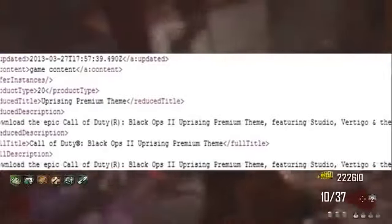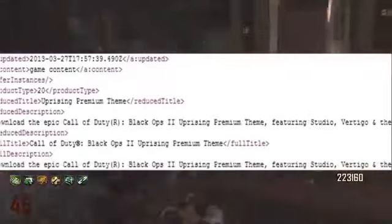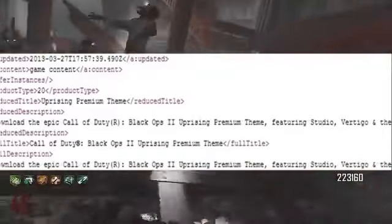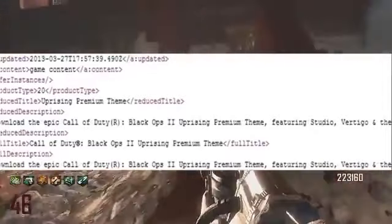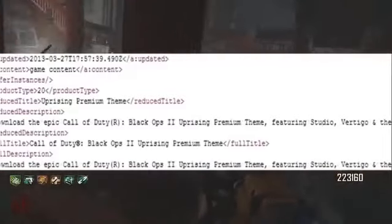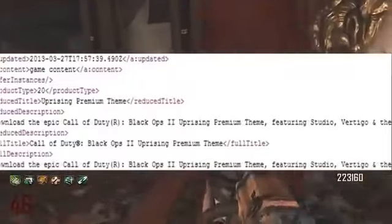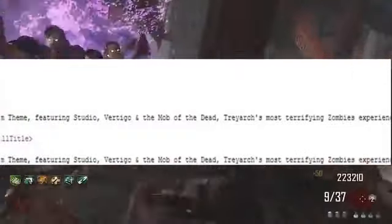Definitely go give him credit for finding this because I would not know this, and anyone else would not know this. So, what they're going to do is they're probably going to release a theme onto the Call of Duty website within the next couple days, because that's what it says in the source code. And what it says is: download the Epic Call of Duty Black Ops 2 Uprising Premium Theme featuring Studio, Vertigo, and the Mob of the Dead.